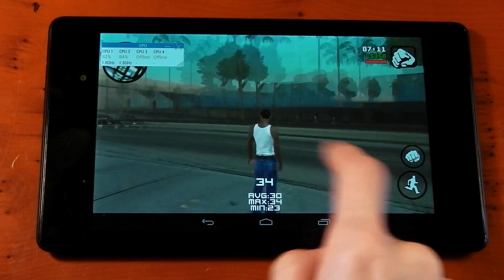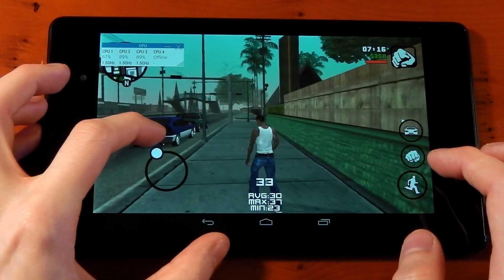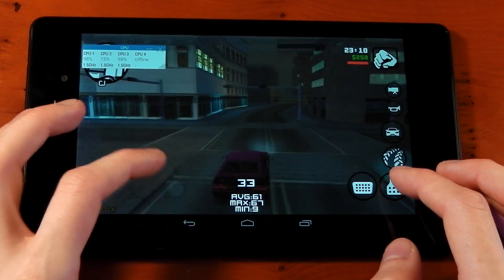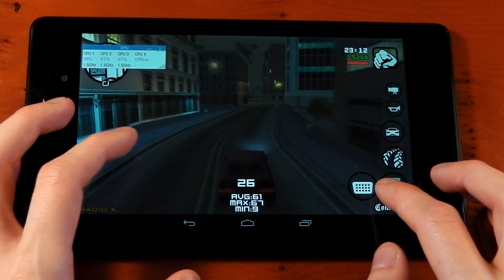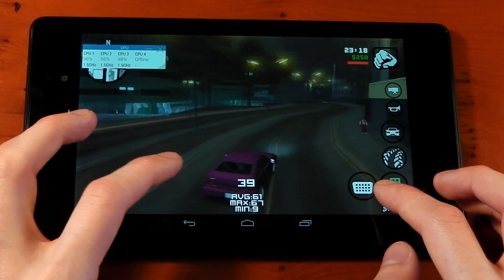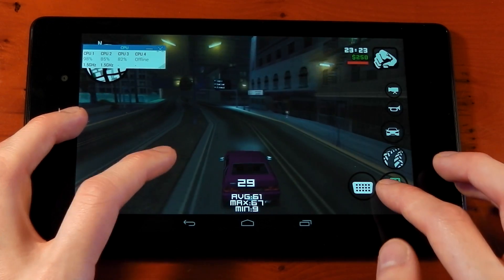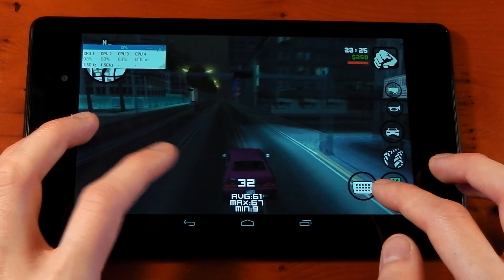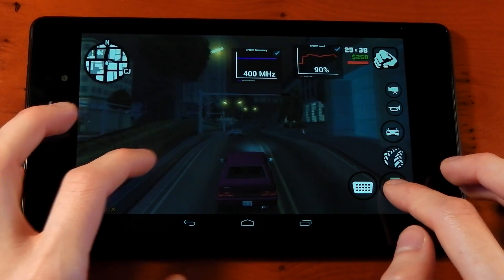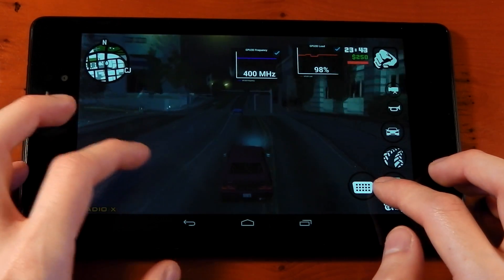Jumping in a car and driving around, there's definitely a noticeable difference in the amount of cars on the road using light traffic mode — it's pretty evident and is definitely helping performance. If you set traffic to light, you may even be able to squeeze a little more out of the resolution or draw distance. Checking the GPU load on these custom settings, it's jumped back up to around 90–95%, so definitely a little more stress thanks to that added resolution.